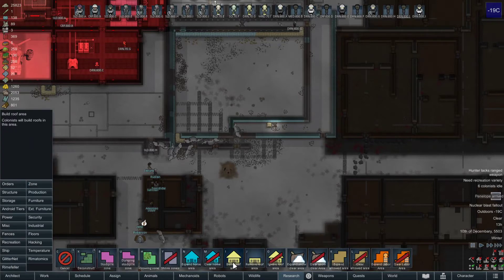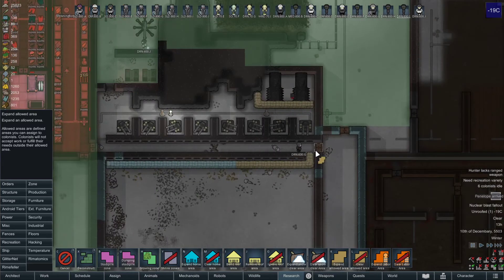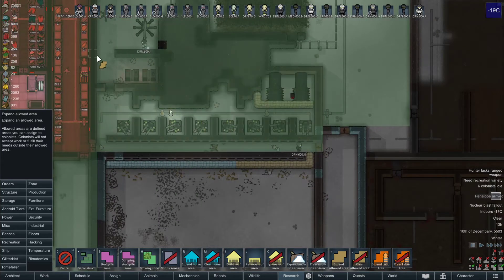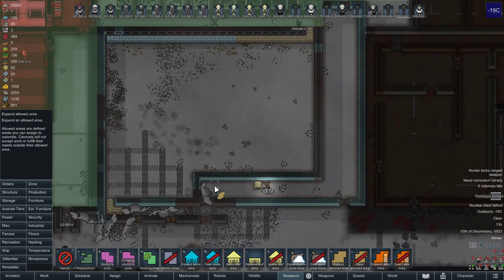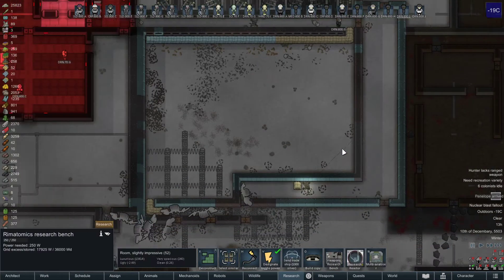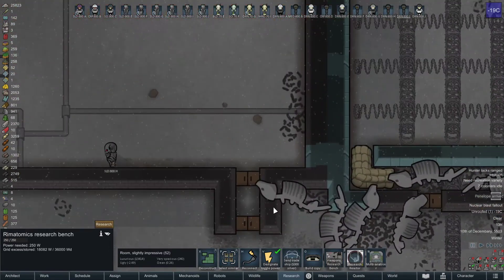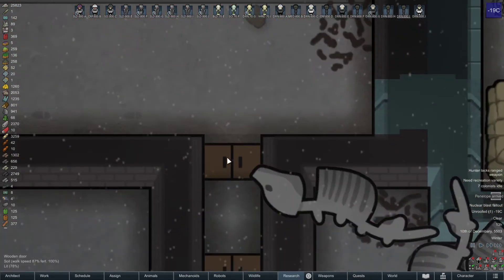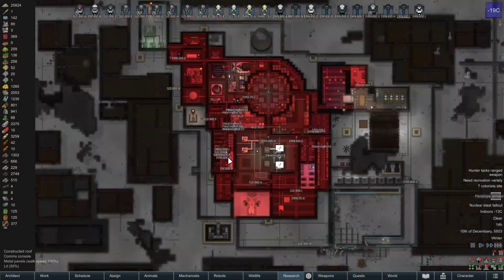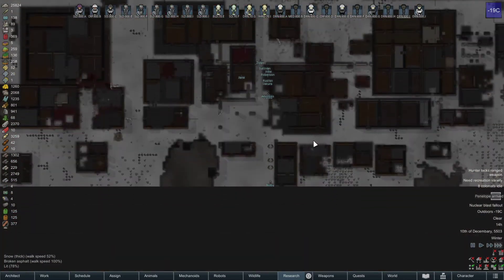Going to change - we're going to expand this out to the turrets and whatnot as well. Make sure stuff gets rearmed if necessary. Normally that's like hiding from manhunters. It looks really weird, that tile.